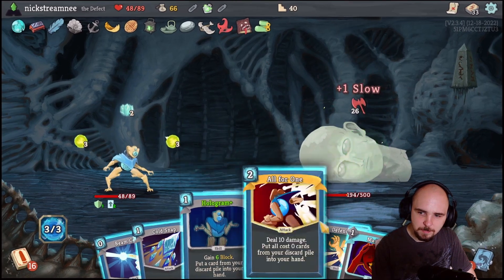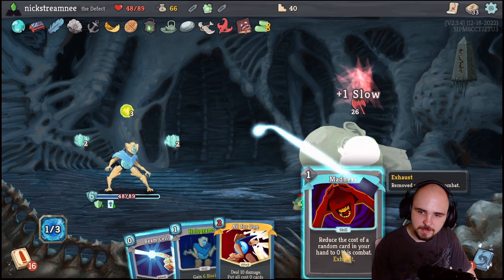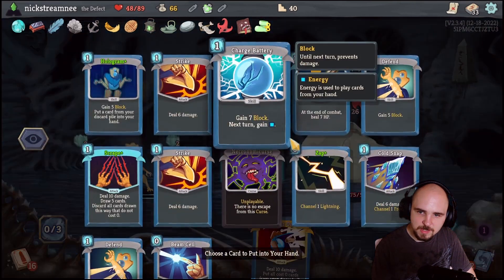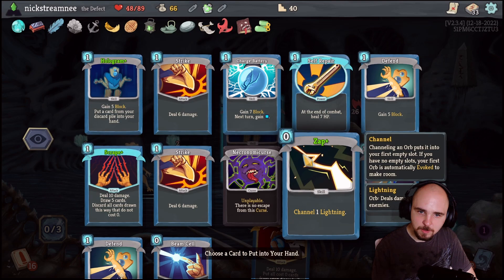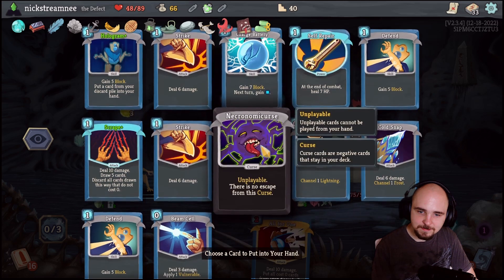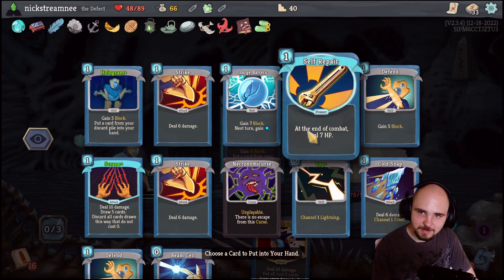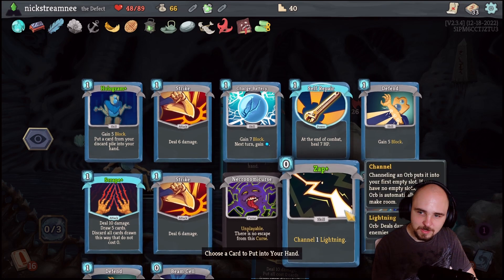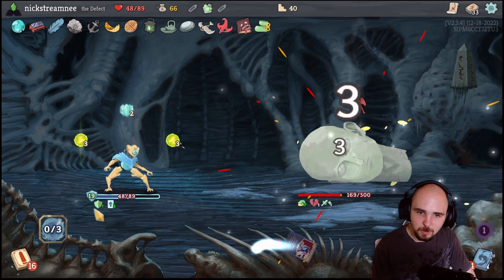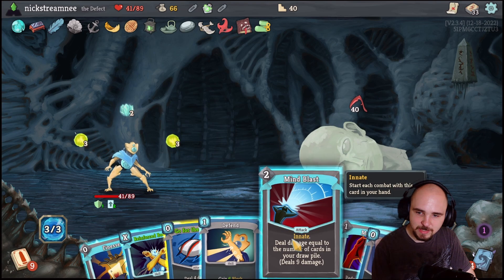Okay Zap here, Cold Snap, Defend, Madness - it's a Hologram here. Honestly acceptable, it's not really what I wanted but it's good enough. That being said, where's my defense? Help! Help! I'm scared. Alright, well it's not like it super matters what I grab here. Oh but I did evoke my Frost orb so that did matter. Why are you still here? Brother, I'm asking myself the same question - what am I doing here?